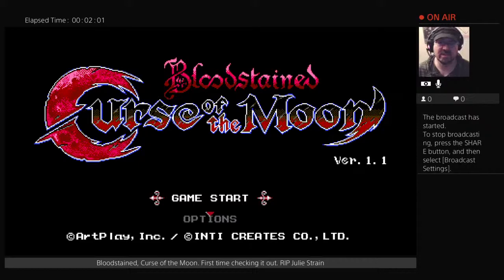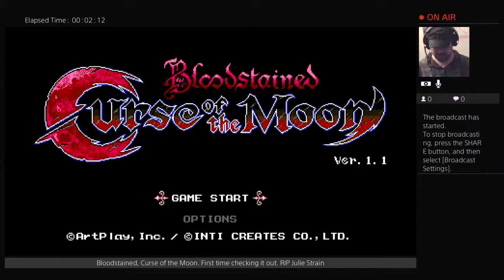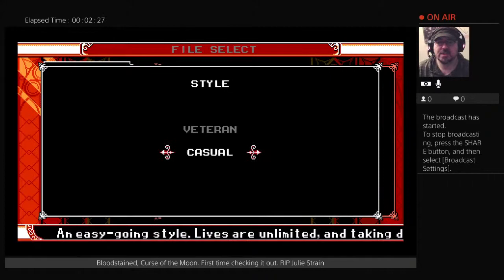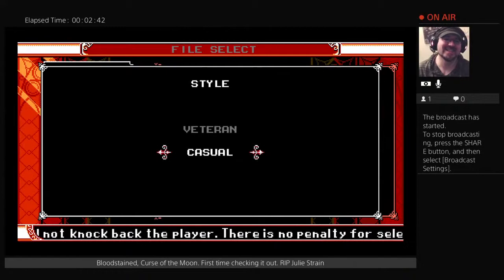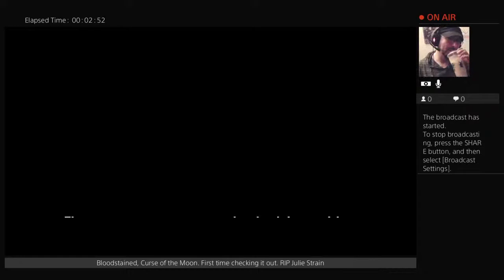These are pretty good. It doesn't completely evoke Nintendo, but it's good. Very bass-y. Normal and harder than normal. Looking for a retro-style challenge or an easy-going style — lives are unlimited and taking damage will not knock back the player. There is no penalty for selecting this style. Let's go veteran so we get the knockback, because that's like a Castlevania mainstay.